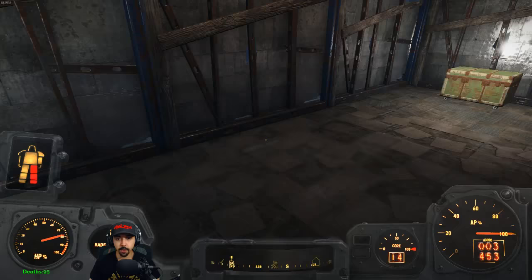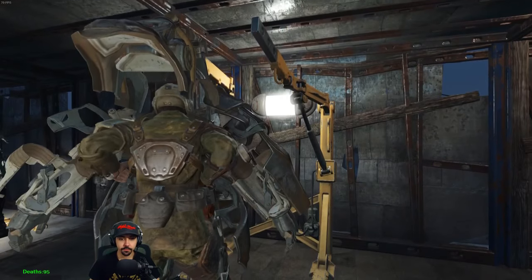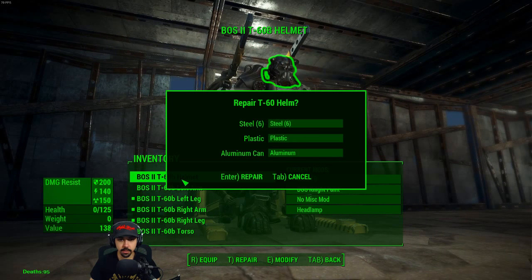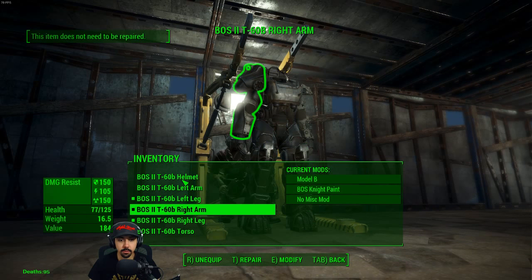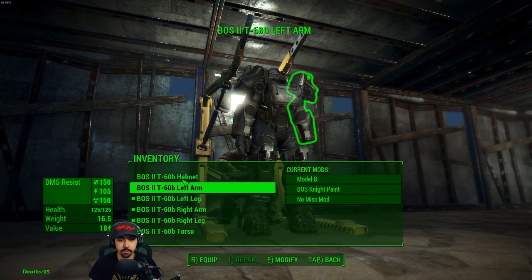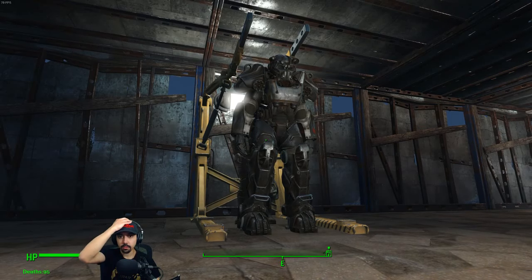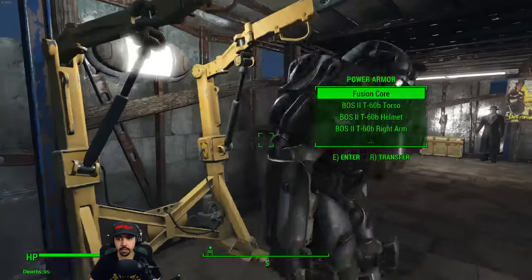We should probably add another power armor station so that way I can repair them quicker. So repairing - you need steel, plastic, and aluminum. I don't know how much of that I have. Probably gonna let him walk around without the power armor for right now. I just want my character to have it.